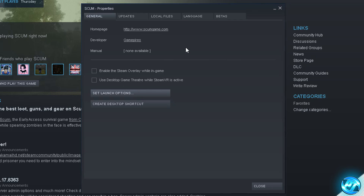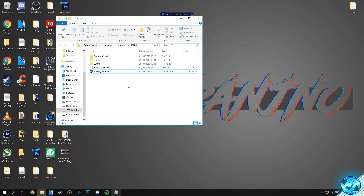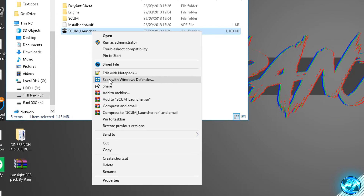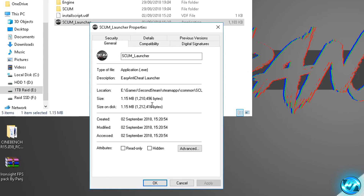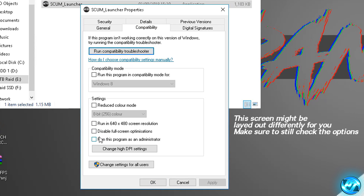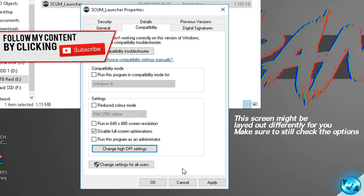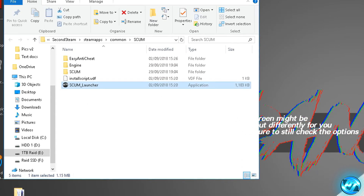Following on from there, we can now optimise the exe application files for the game. Simply navigate to the local files tab at the top and go to browse local files. We're going to right-click on SCUM Launcher, go down to the properties tab, navigate to the compatibility tab, and select disable full screen optimisations. We're then going to select change high DPI settings and look for the option titled override high DPI scaling behaviour, select that option, press OK, then apply and OK.